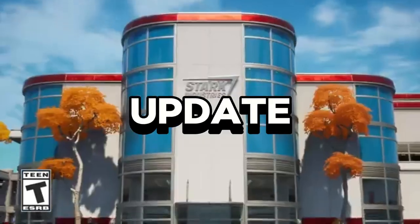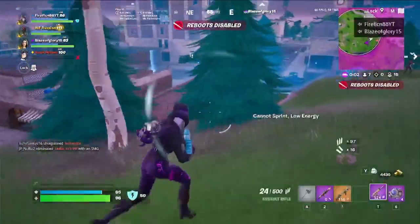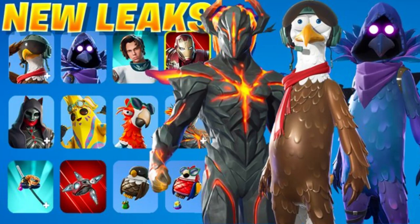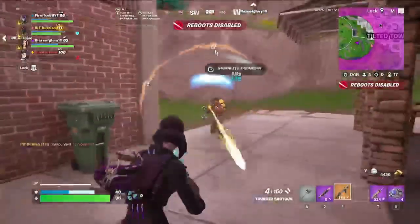Everything you need to know about the new Fortnite update in 60 seconds. The item shop has a new Iron Man bundle — if you didn't get them in Chapter 2, you're covered. There have been some new leaked bird skins coming out which actually look pretty cool, and there's a new icon skin for Rubius — I don't know who he is, but if you do, let me know down in the comments.